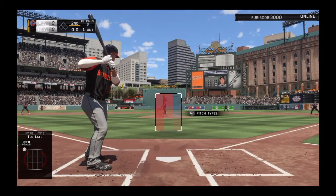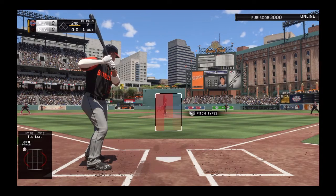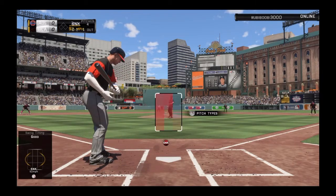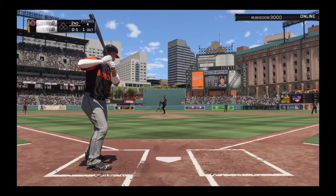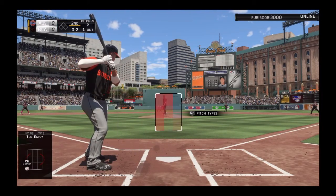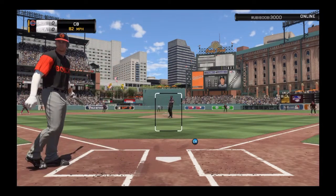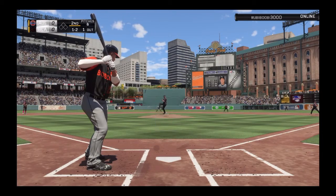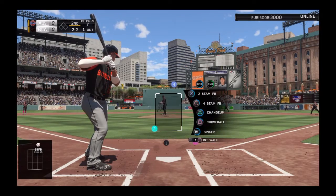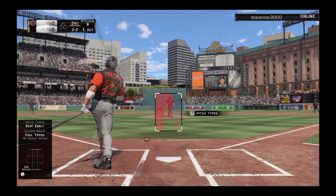We got Todd Frazier up. One out in the inning, hopefully we can get a hit. David Peralta is up next, and he's really good at hitting righty batters. Forgot to chase at the sinker, 1-0 count. 1-2 count, a little outside curveball right there. I cannot hit Sam Dyson right now. Two-two count, there's a high two-seamer — not biting. He's got a lot of pitches. We foul off that changeup right there, still two-two count.